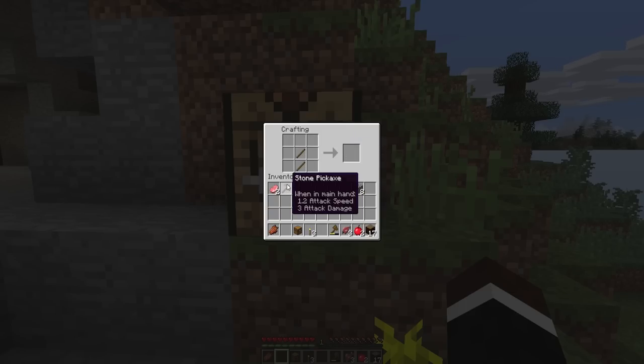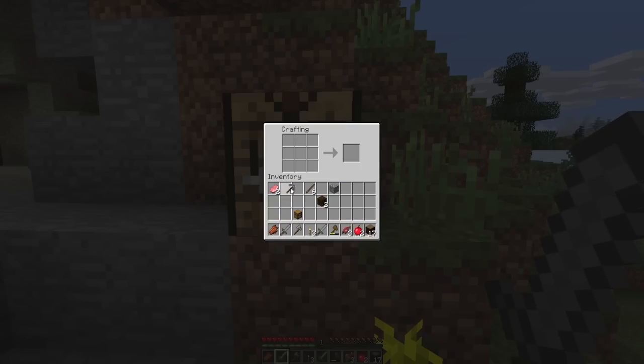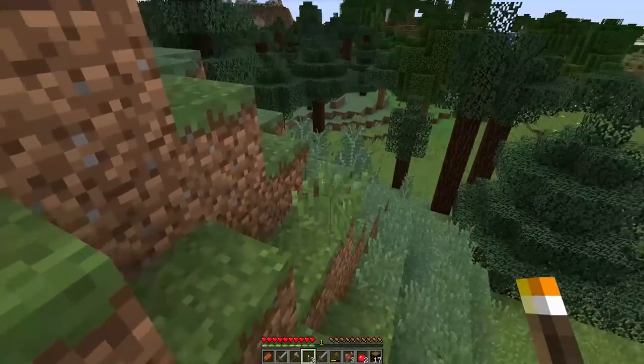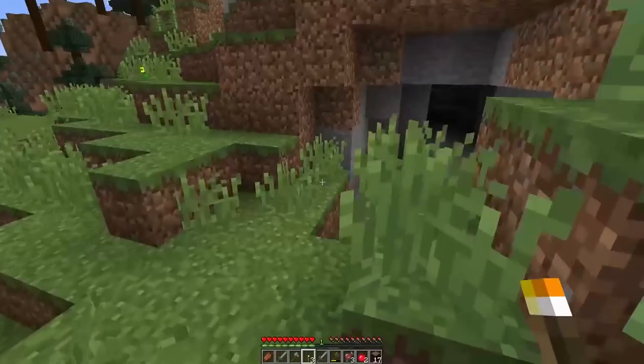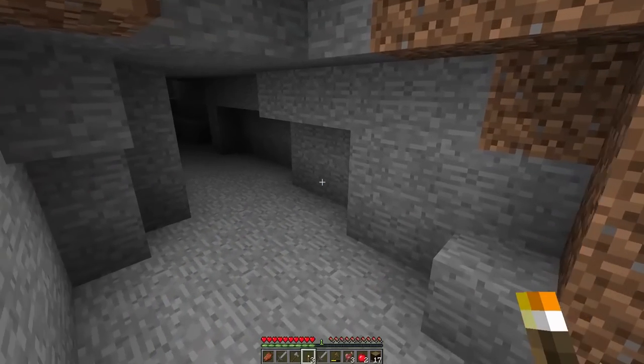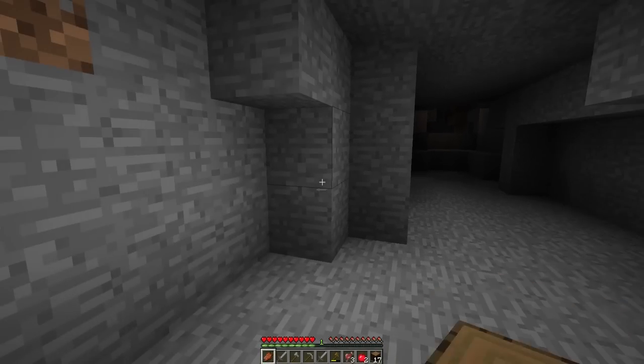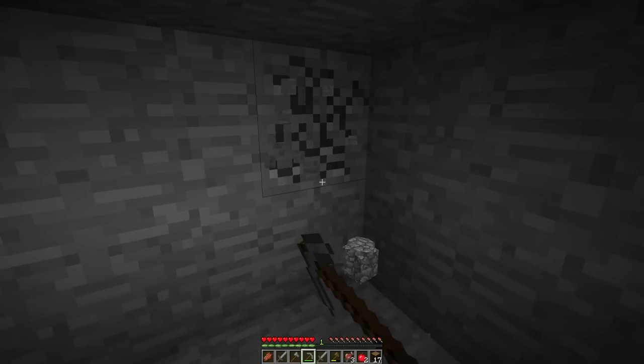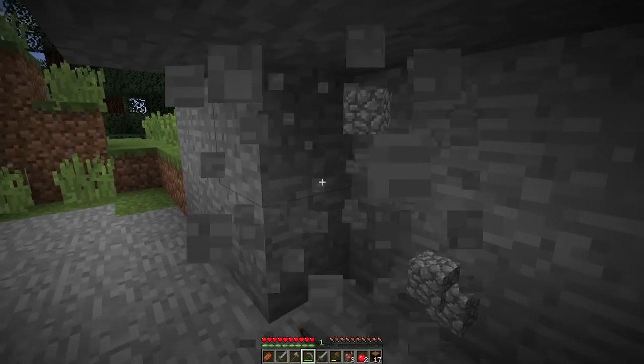There's wood pickaxe which I don't recommend, then iron, gold, and diamonds. The best pickaxe you can get is iron and diamonds. Now we're going to make an axe to get more wood later — just make an axe shape. Then we need a sword. We're going to make about two swords to kill mobs and survive the night. You can also grab seeds by breaking grass and start your own farm.